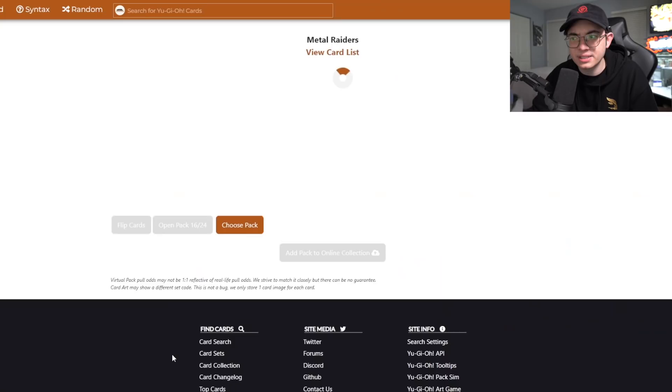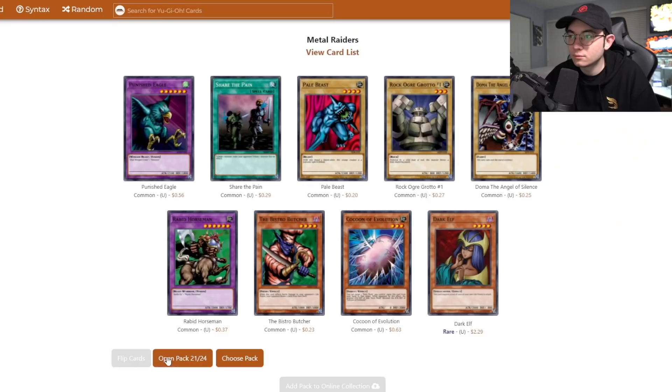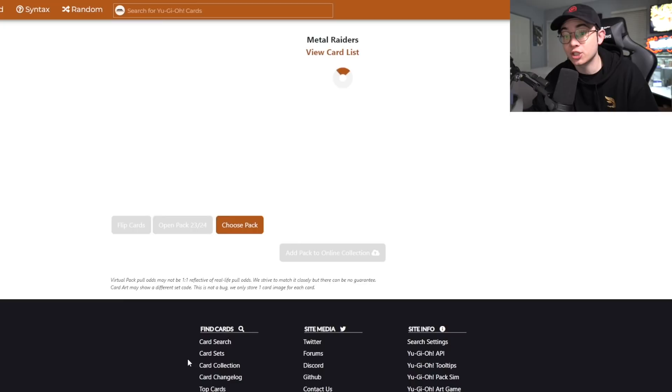Change of Heart — huge spell card to pick up! I'm still looking for Magician of Faith, but we're halfway through and this makes up for losing Heavy Storm. I'll definitely take Change of Heart. Suijin — a pretty good double-tribute monster to add. And then Witch of the Black Forest — yeah! This was definitely a good mulligan. As bad as it is to lose Heavy Storm, picking up Witch, Sangan, Suijin, and Change of Heart seems really strong.